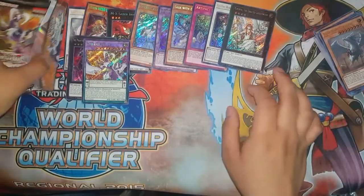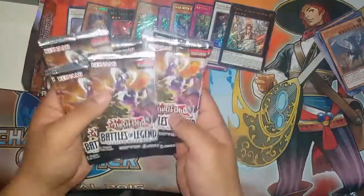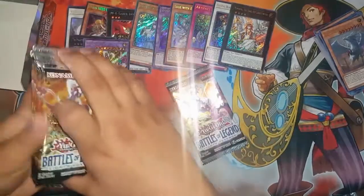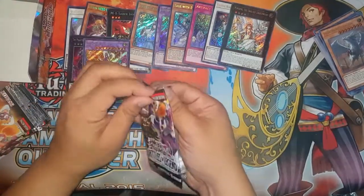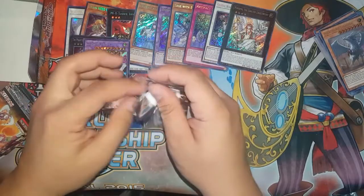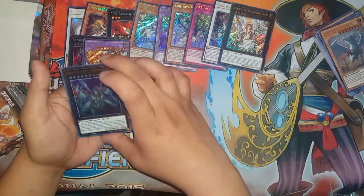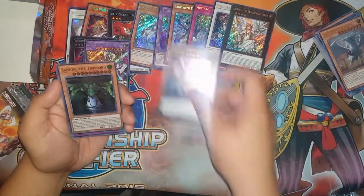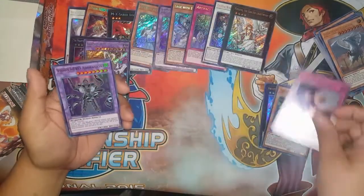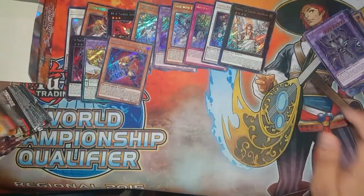We got a Minerva on the left! Now for the right side — let's shuffle up and deal. We're at 9:16. I love this set. I want to buy another box, but if I get two Minervas in this one and one in the other, I'm pretty much set. Raid Raptor Satellite Falcon. Sandaion the Time Lord. Jurassic Impact — I don't know this card but it might be good in Dinosaur. Vision Hero Adoration. And Gladiator Beast Noxious.